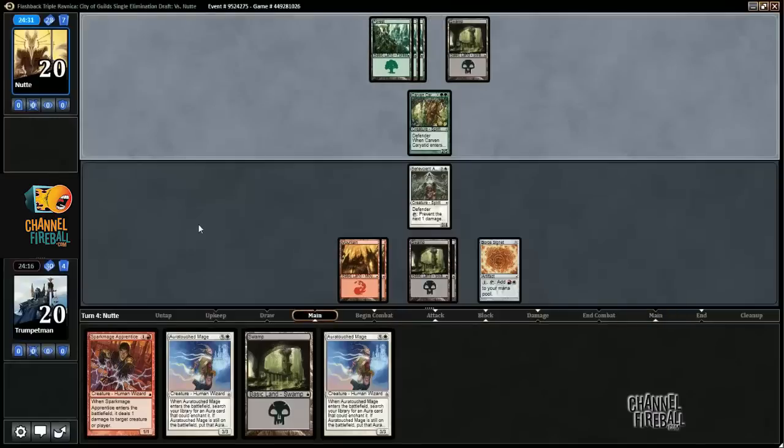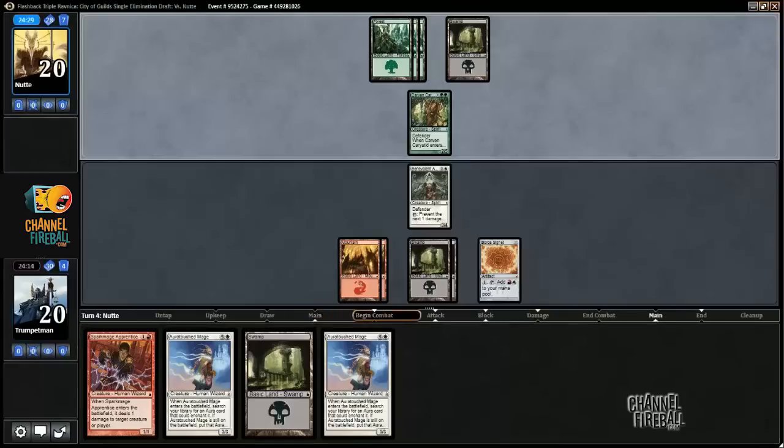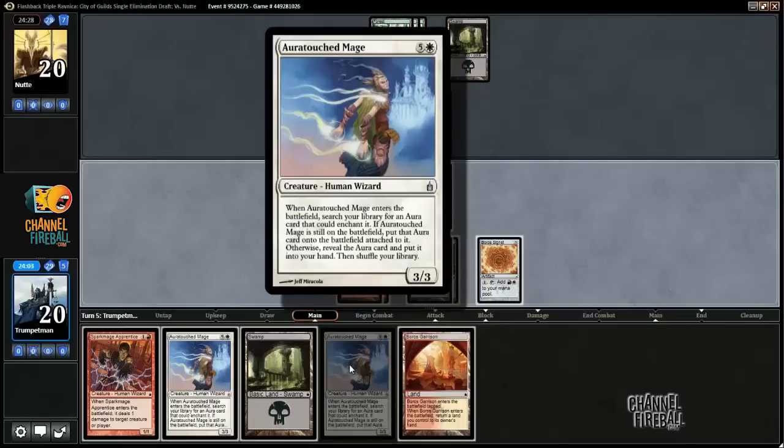I think the first Auratouched Mage should get the Discard 2 spell, and then I can set up a Flicker Form later. Could even get this to be played on 10 mana.